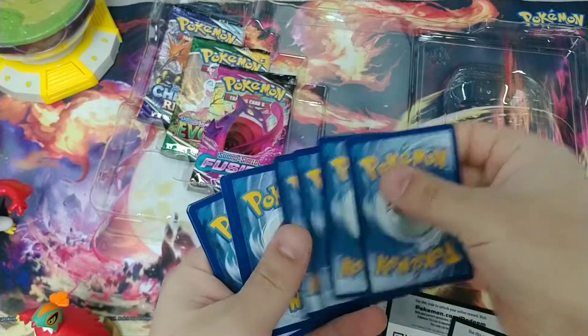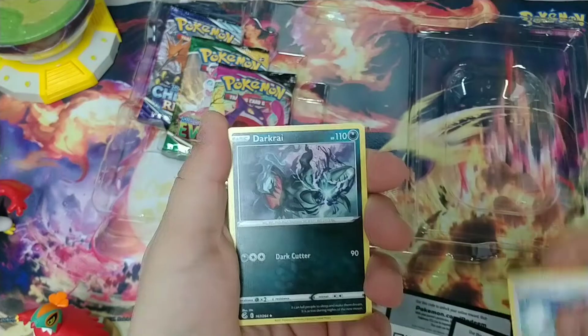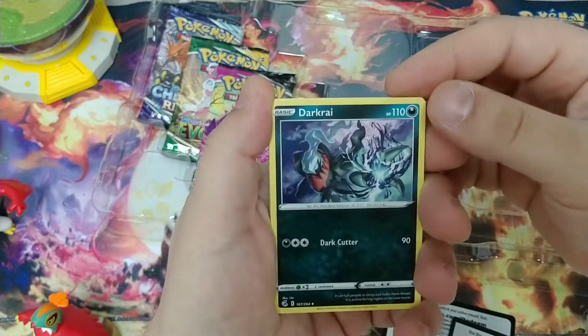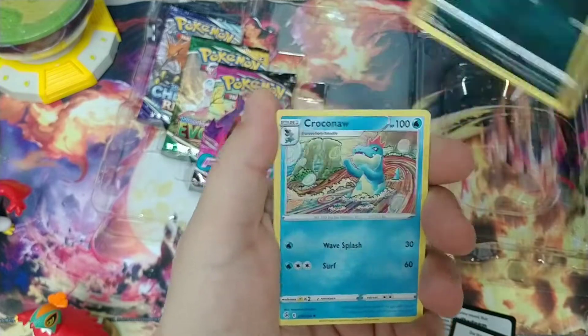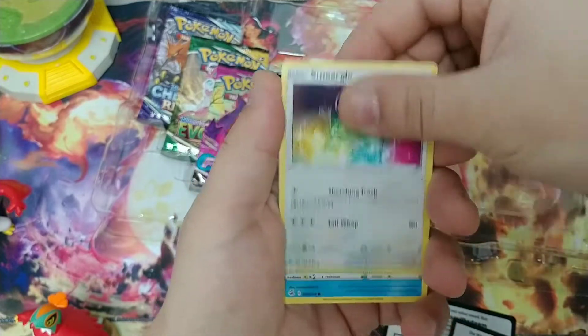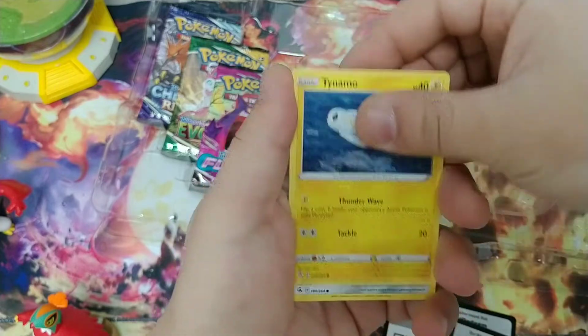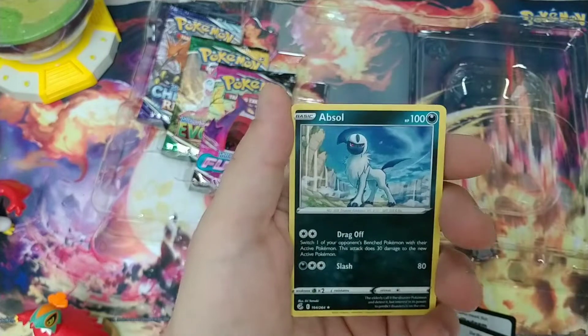We'll see if we can get lucky today. I've only got a couple of each. Dark Ray — that's cool, I like that one. Croconaw — that one's also pretty sweet. Smeargle. Tynamo. Meowth. Gossifleur. Reverse Star U. And Absol.